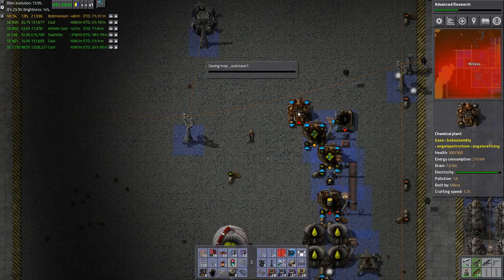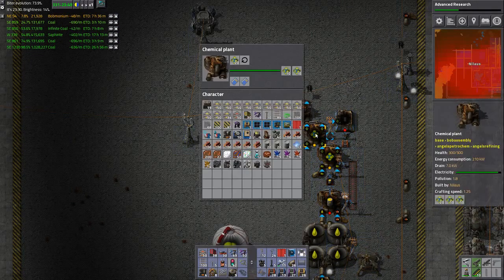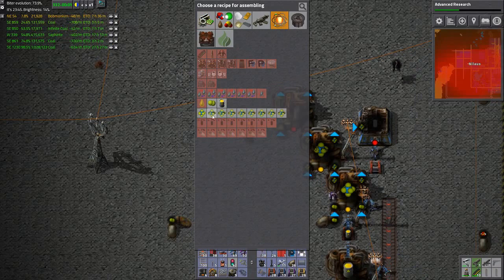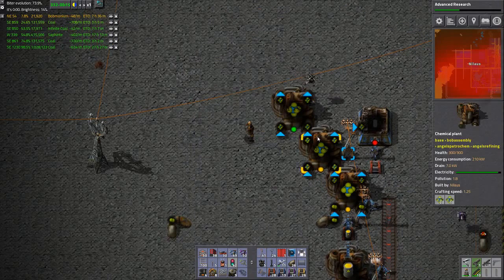Let's continue the enrichment evolution. This is the 1.2 so the 1.2 goes in here, which will then result in a 1.7 and something else. This also results in a 0.7.